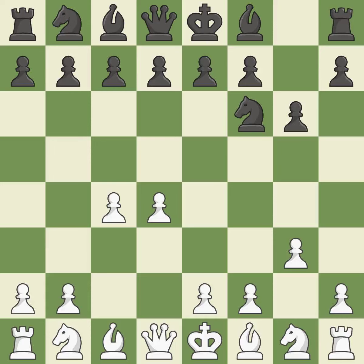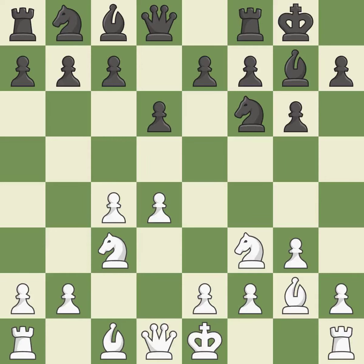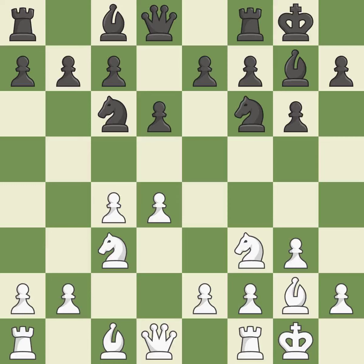The light-squared bishop is getting ready to be fianchettoed on g2, where it will be positioned on the long diagonal. Fianchetto move Bg7 places the bishop on the long diagonal. Fianchetto move Bg2 places the bishop on the long diagonal. Castling gets the king out of the center and activates the rook. This develops a knight from its starting square, activating it. Castling gets the king to a safer square, out of the center of the board, while also developing a rook.